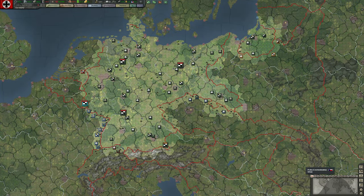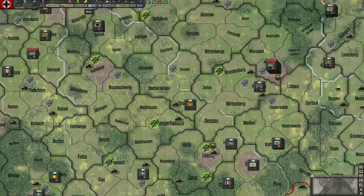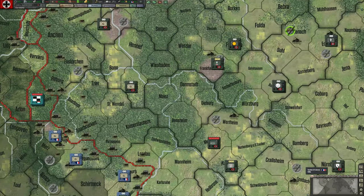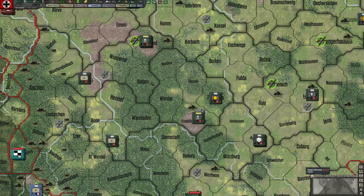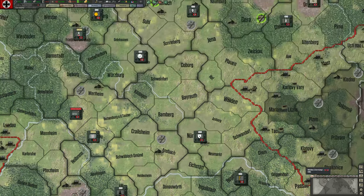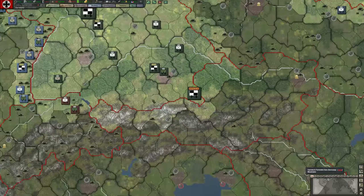Let's start off with map modes. The map mode we're in right now is called terrain map mode. It's probably slightly simplistic — you can see areas of forest, areas of hills, plains, and mountains, though not so much in Germany except maybe in the south.